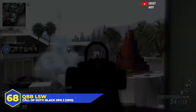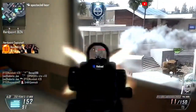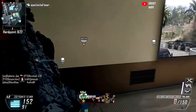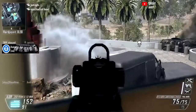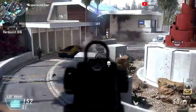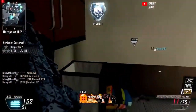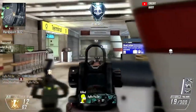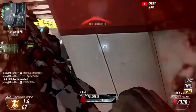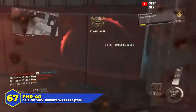At number 68, the QBB LSW in Black Ops 2. This gun was kind of pointless — very fast firing, decent time to kill, but it was basically just an LMG variant of the Type 25 and it was worse in every way. The recoil was higher, the handling was slower, the range was pretty much the same, and nothing about the QBB made it worth using. It had the handling of an LMG but the stats implied you were supposed to rush and play aggressive, which wasn't going to happen.